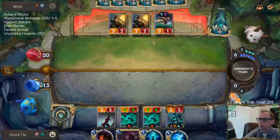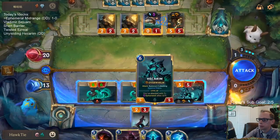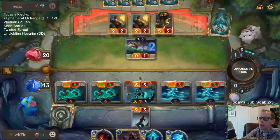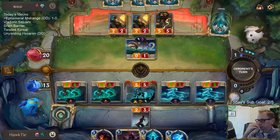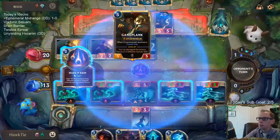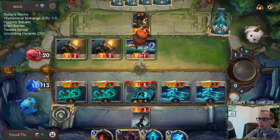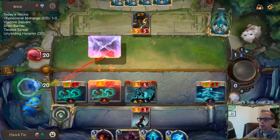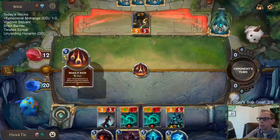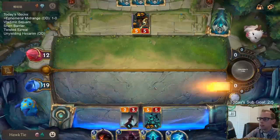Let's go, Hecarim. Hecarim's perfect against Powderkeg, right? Because of the Overwhelm - we don't have to worry about Hecarim dying. That Make It Rain hurts. Ideally we'd have had them do three of the damage to me. Wow - they just had two perfect Make It Rains hitting both units.